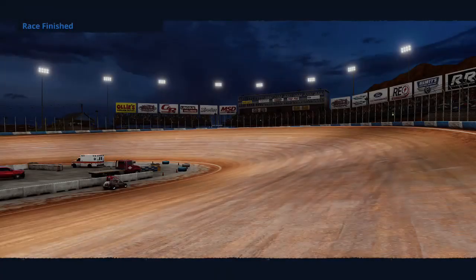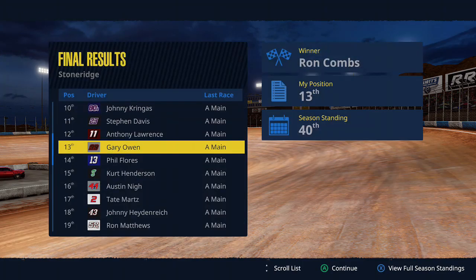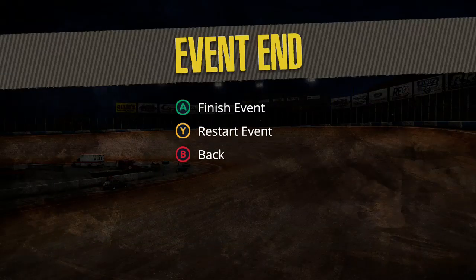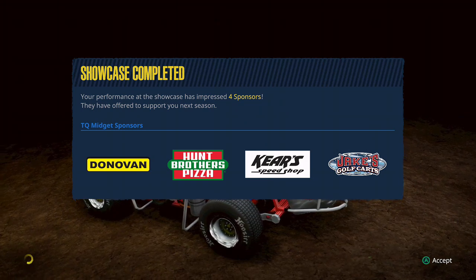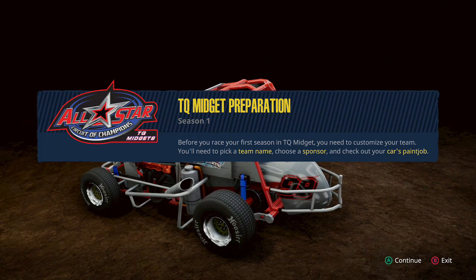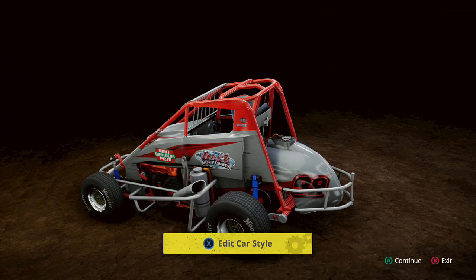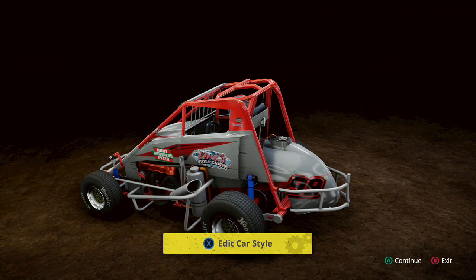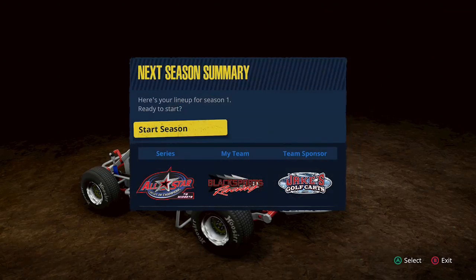We go from P11 down to P13 as we crossed the line for our first ever A-Main. Some guy came up from behind and smashed into the back of our car and upset it quite significantly — unfortunate how that ended. But we still finished P13, can't complain too much for our first race at Stone Ridge Motorsports Park. Tony Stewart finished up there in P3. We chose the highest-paying sponsor and went with car number 99, simply because 24 wasn't available — Jeff Gordon was always my favorite driver — and 42, Kyle Larson's number, wasn't available either.